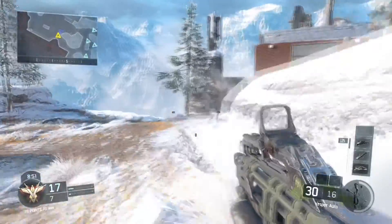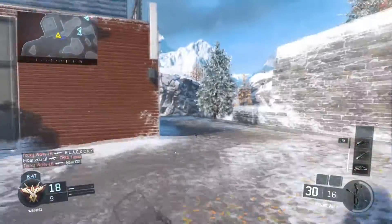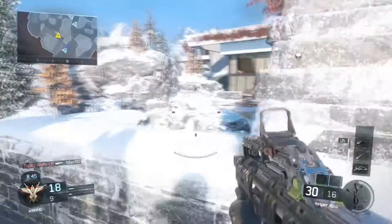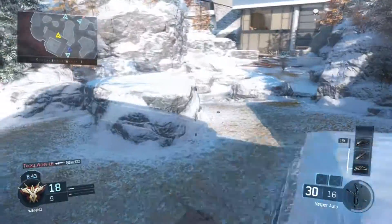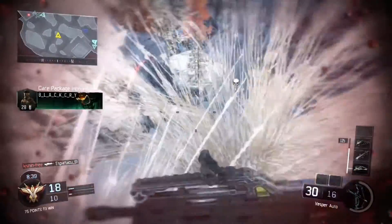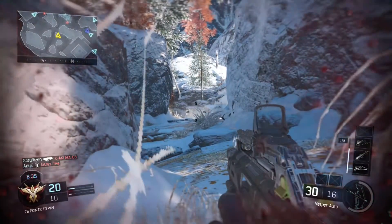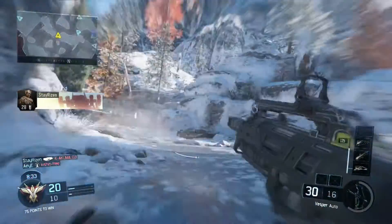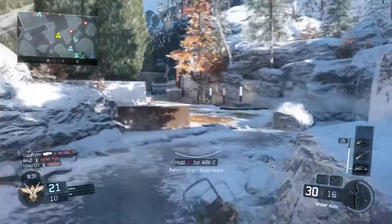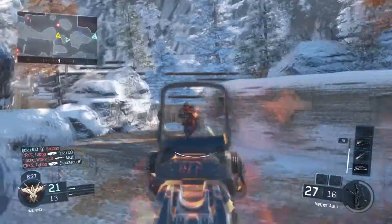If you just burst shot people from a distance you can take them out — it's gonna take a little while and they may have time to get away, but if you can land all those bullets on their head you can kill people from a pretty good distance. Just strafe back and forth if they're shooting you, and do three shots at a time so the recoil isn't so heavy that you can't hit them.